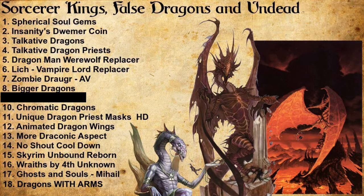We already talked about Talkative Dragons and Talkative Dragon Priests. Spherical Soul Gems — as part of the dragon transformation ritual, you will effectively have to create soul gems within your body, which are spheres comprised of the energy taken from living beings. We are making them look more like that. Insanity's Dwemer Coin replaces the gold with a ceramic-looking coin, which is what they use for money in Dark Sun.